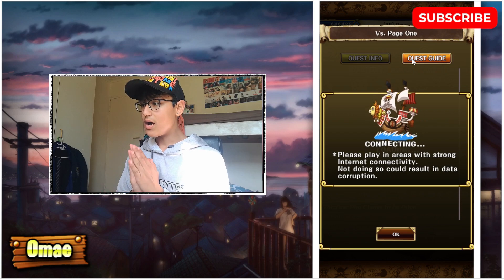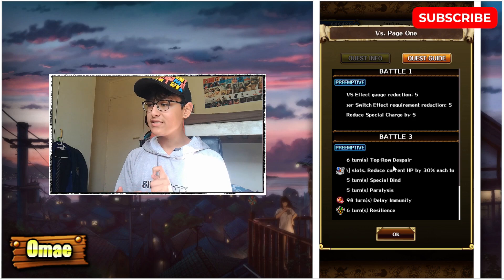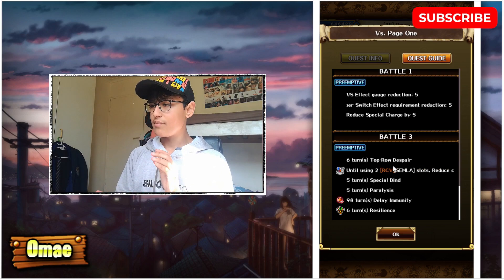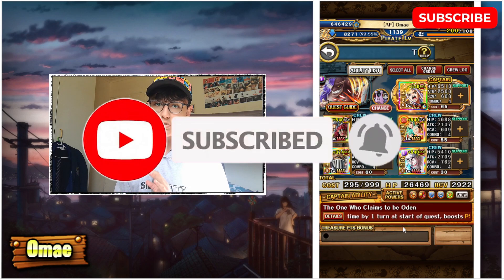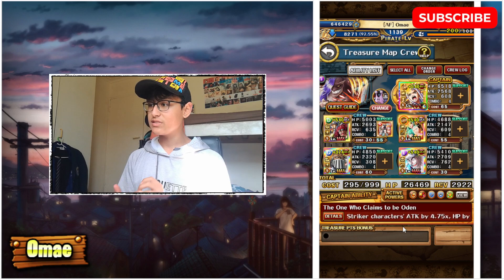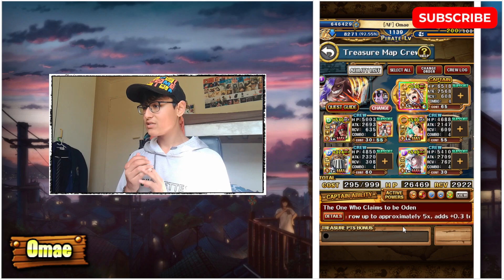For the despair, paralysis, and special bind we're going to use the Toki, Momonosuke, and Hiyori unit on stage 2. You could also use them on stage 1 — whichever is easier to remember. Make sure you use them before the final stage and apply the Toki effect to your captains so they won't be inflicted with despair, paralysis, or special bind on the final stage. They also give captains a 3.5x attack and orb boost, which is great since Yamato is a PSI unit dealing a lot of damage.